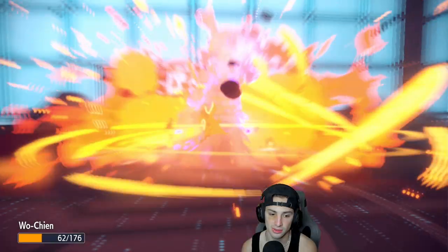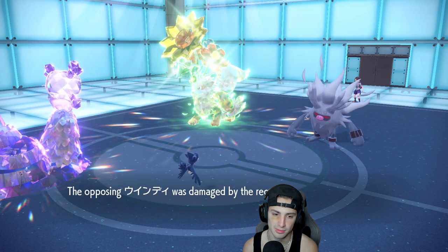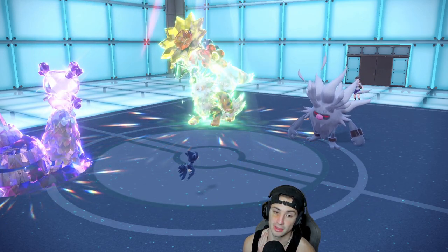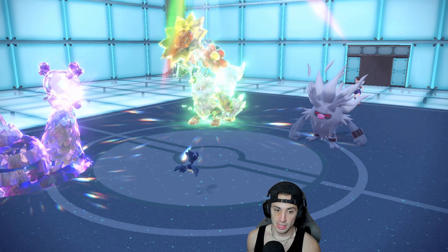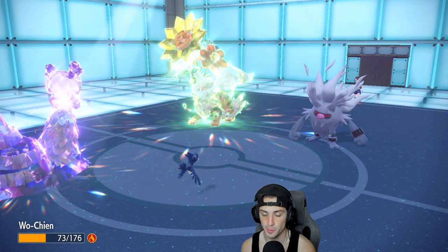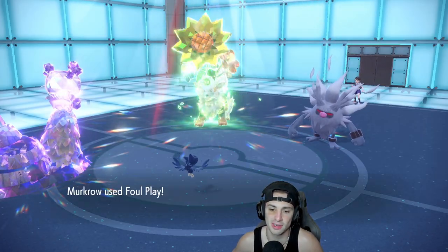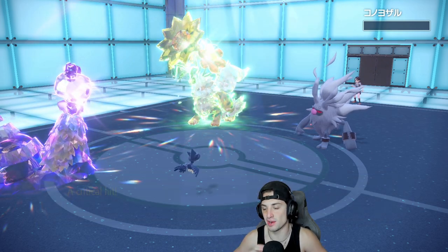He opts to go for a Flare Blitz into Wo-Chien. That hurts. He gets the burn — get out of my face with that. We hope he doesn't double down on Wo-Chien, and he doesn't. A Foul Play KO and a Giga Drain KO are both available and we outspeed. The burn will negate our Leftovers — that's fine. Giga Drain might not KO since it got HP back, but Foul Play definitely will. So I'm just going to Giga Drain again to get HP back, and Foul Play flies. Giga Drain gives us back a ton of HP, and we get a crit and pick up the KO on Annihilape.